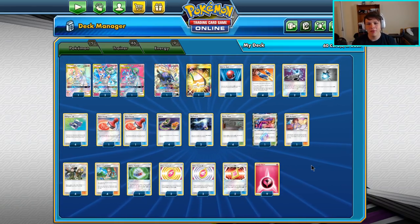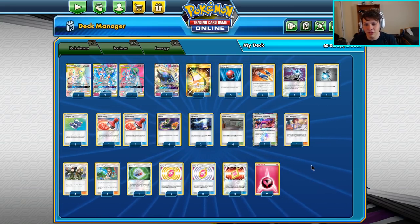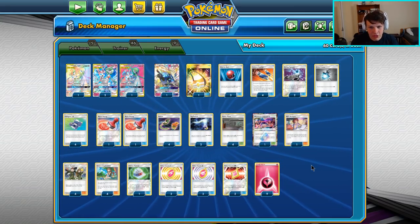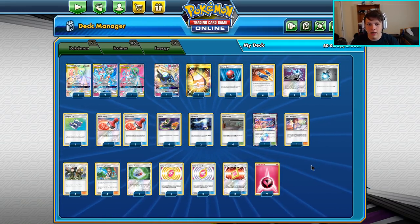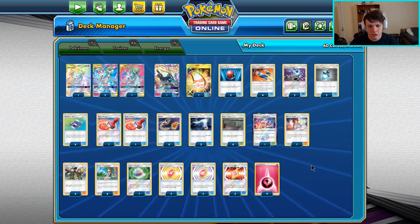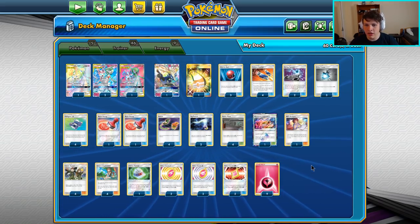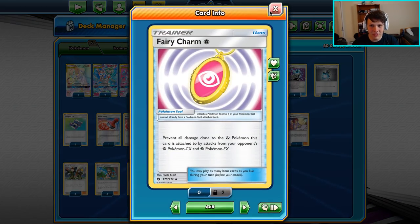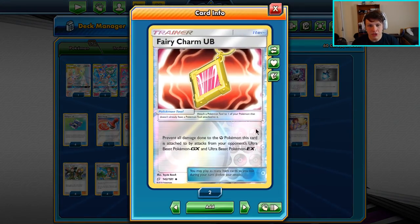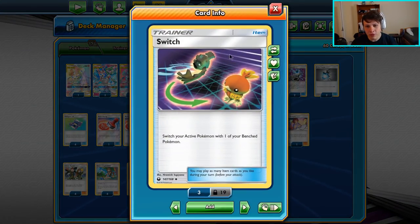Hey, how's it going? Today we are finally playing some games with the championship deck from Sheffield Regionals, piloted by David F. Super interesting list, not a whole lot different from other Gardevoir lists we've seen. He's opting for heavy charms: two Psychic Charms to beat Mu Box, two Lightning Charms to beat Pikarom, and two Ultra Beast Charms to beat Blacephalon.